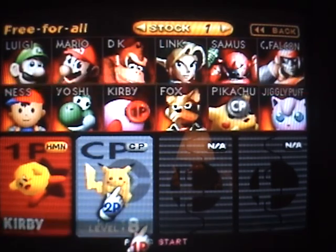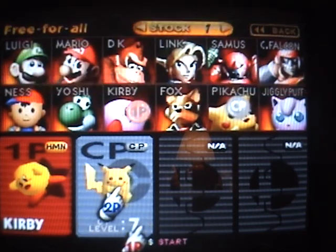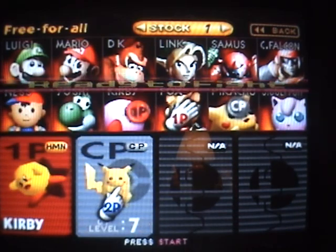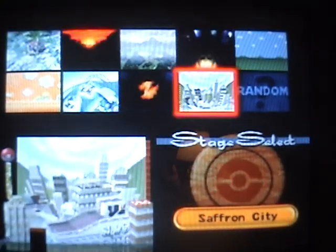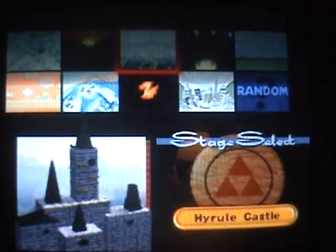Here you can change the difficulty. Instead of Very Hard, Hard, Normal, Easy, and Very Easy, you can set one through nine. Seven seems good for now. So you can set the stages — right here is a stage we haven't played yet, but I'll show that off later. Let's just pick Donkey Kong Jungle. Let's pick Kongo Jungle, because I wanted to. Alright, let's go. Kirby versus Pikachu.